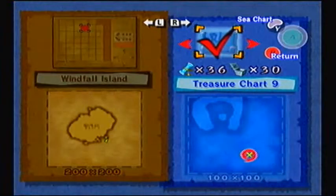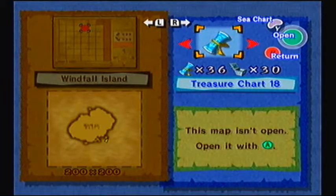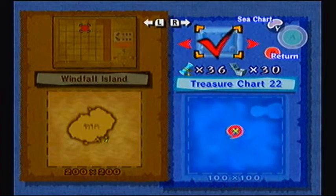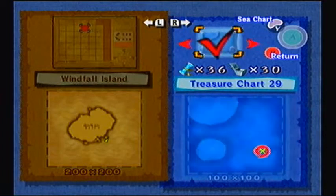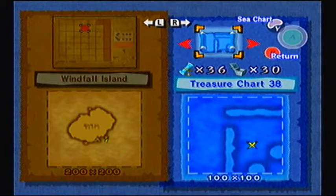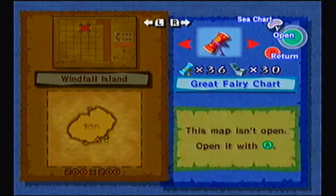Just to make sure I got those out of the way off camera and explained what they were. Now there were two charts that I haven't opened yet, and those were the ones I obtained in the auction. One was very cheap and it leads to Windfall Island, believe it or not. The other, slightly more expensive one leads to what looks like Three Eye Reef. Those two special charts, I haven't even opened them yet.